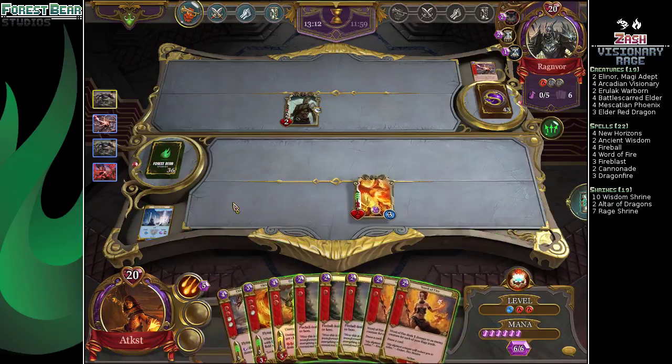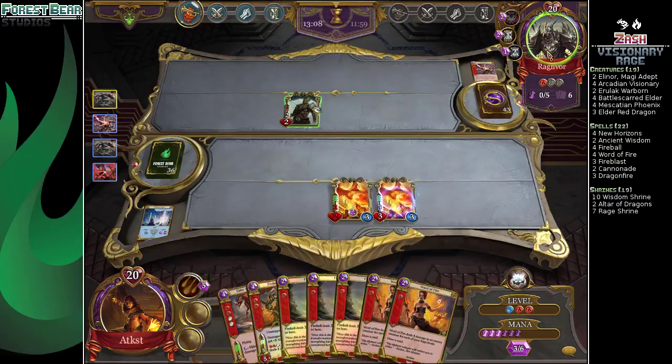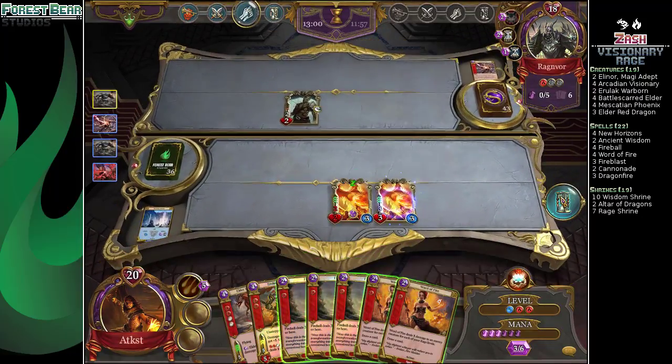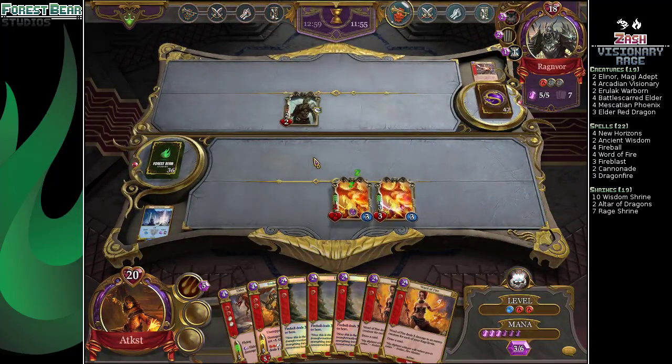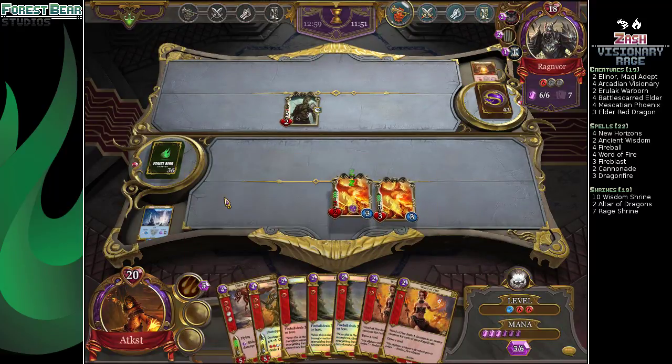Just three Fireballs, two Word of Pains — there's just too many things. There's not enough things to play around at the same time though. We're getting pretty close that these can just be our win condition, followed by this. Three, six, nine... yeah, you're right.